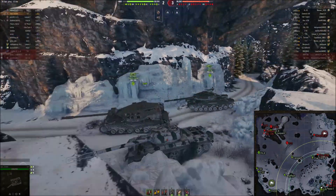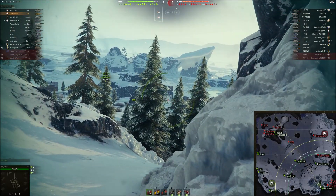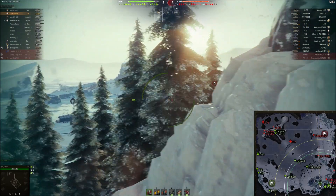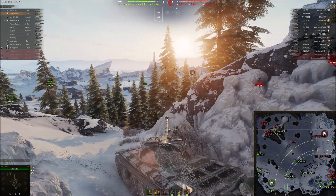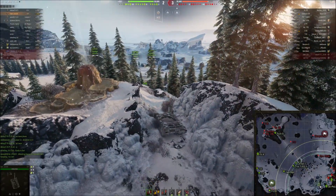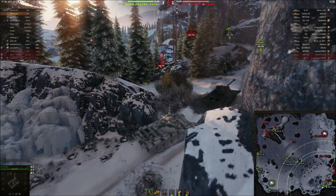We're over here on this ice road and we have a Phase 1 and an IS-4. I try and get out of the way for the IS-4 because he's got way more frontal armor than me — he can bounce a lot more and he should be the one vanguarding this maneuver. Looks like there's an E50 and a Centurion Action X up on the road. I see this guy running back around the corner, so I don't really feel like poking out too hard to get a shot at this light tank.